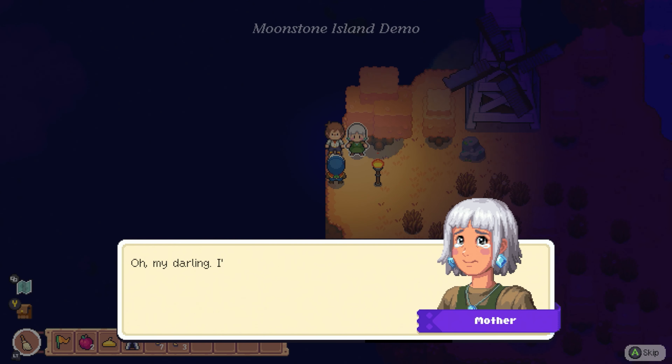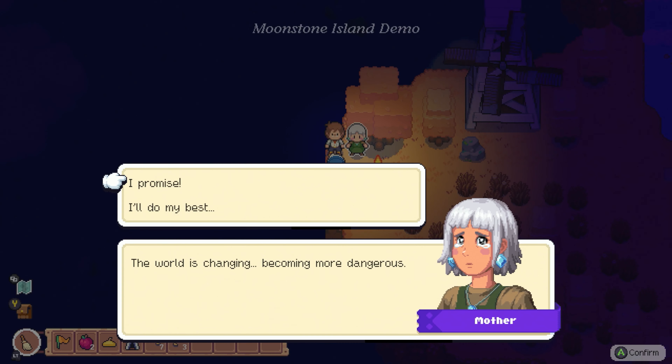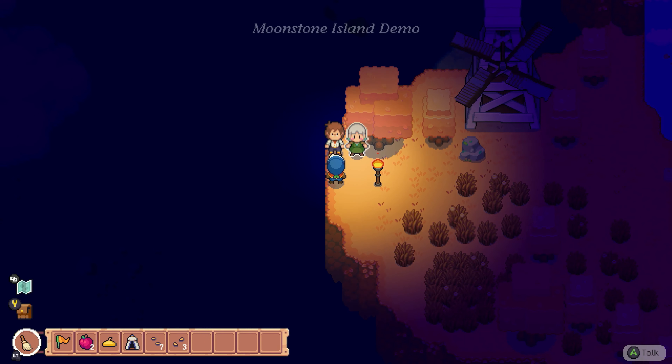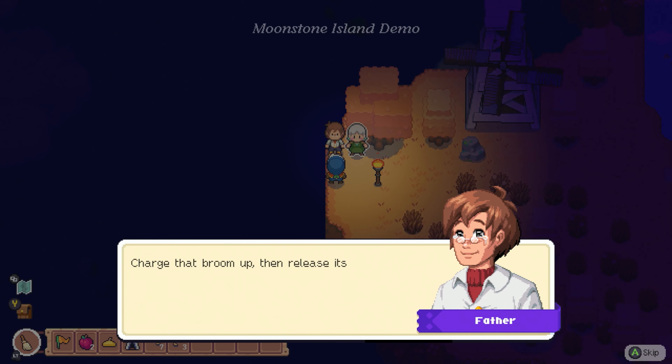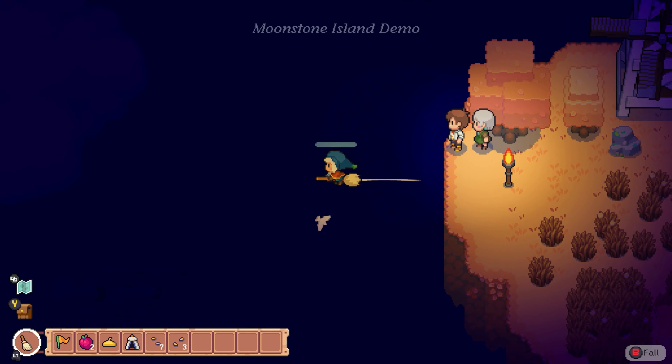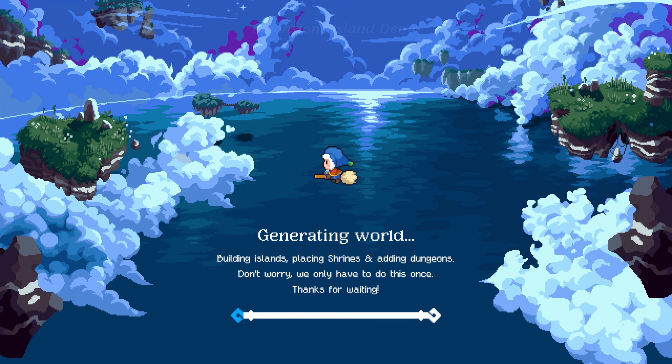Remember, all alchemists share a love of things that grow — that applies not only to your crops, but also to the people around you. I'm so excited to see who you grow into. Just promise me you'll be safe out there. The world is changing and becoming more dangerous. Well, the wind is starting to pick up. I guess it's time for me to let you go. Time for the final lesson: charge that broom up, then release its energy to catch the wind. And be safe, okay? We love you.